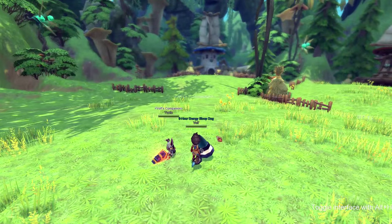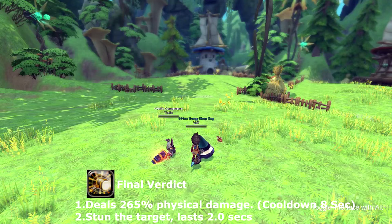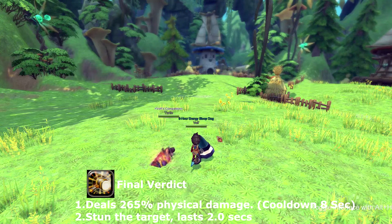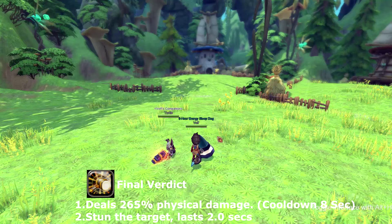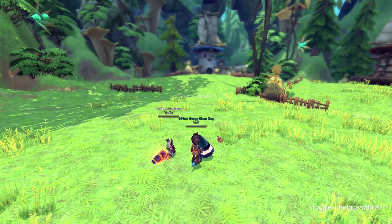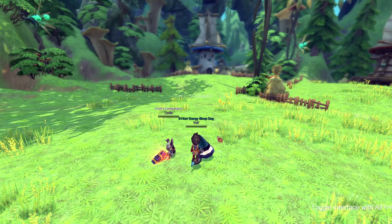Our next skill is called Final Verdict. Final Verdict is affected by super armor, so you will get deflected, but this skill has a chance of stunning the enemy for two seconds — so even if deflected, you still have that stun chance. It goes on cooldown for eight seconds.